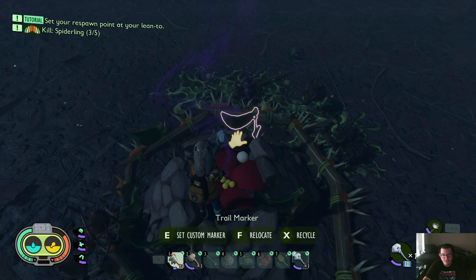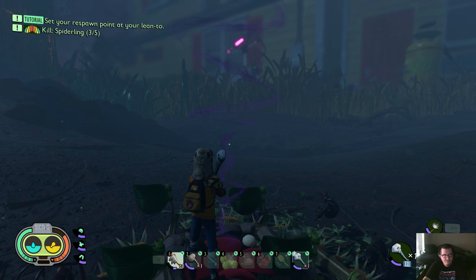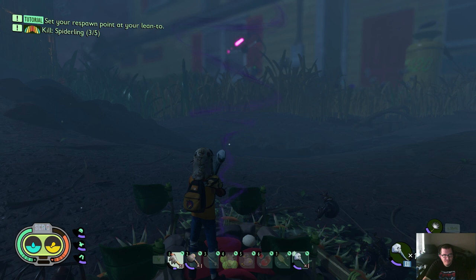Don't drop mushrooms in yet — build the spike traps around it first, then drop mushrooms and place the lure trap. I looked up at one point and there were five or six weevils running over here immediately. It works almost immediately, and in some cases there are better locations for it. I left this one alone and built a second one.